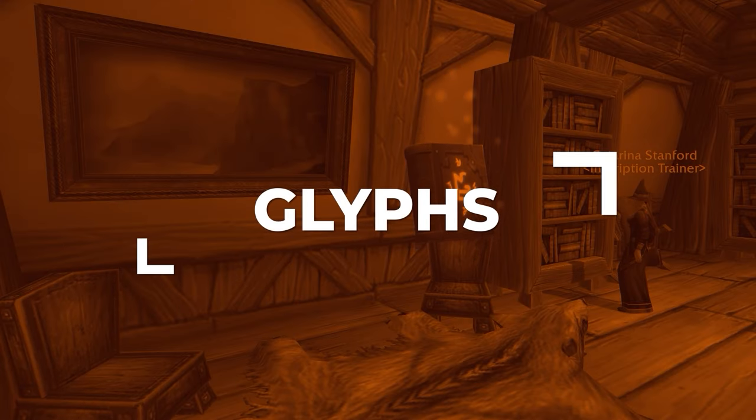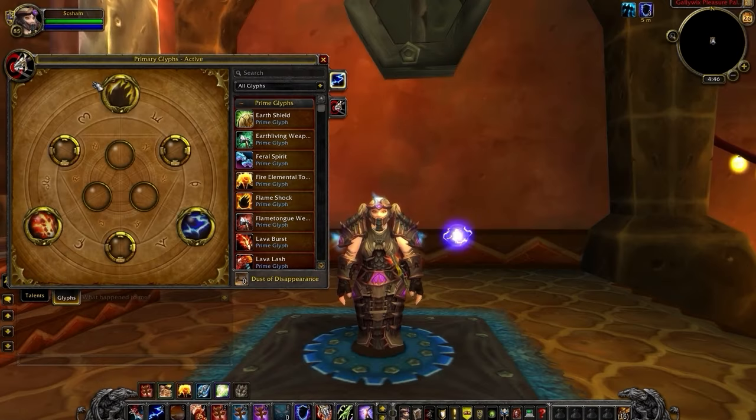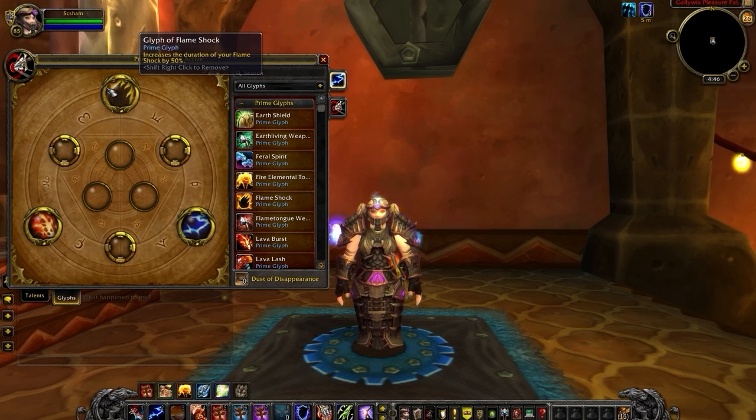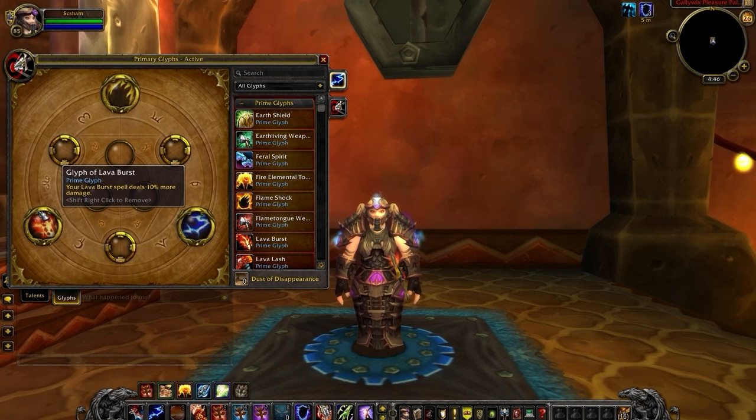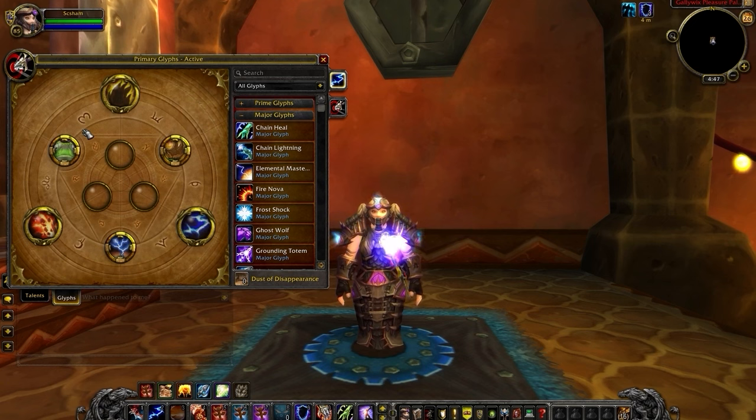The Glyph system has changed slightly in Cataclysm. You now have three additional Prime Glyph slots on top of Major and Minor. Your glyphs are fairly set in stone, but there are some minor adjustments you can make. Your first Prime Glyph is Glyph of Flameshock, which increases the duration of Flameshock — your highest damaging ability. Your second Prime Glyph is Lava Burst, a simple damage increase. And finally, Glyph of Unleashed Lightning, which allows you to cast Lightning Bolt while moving. Your three Major Glyphs are Hex, Stoneclaw Totem, and Thunder.